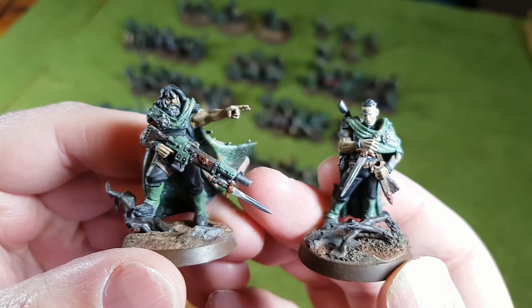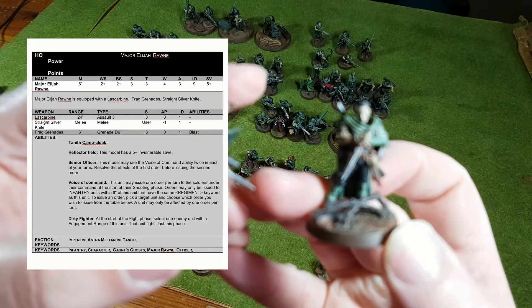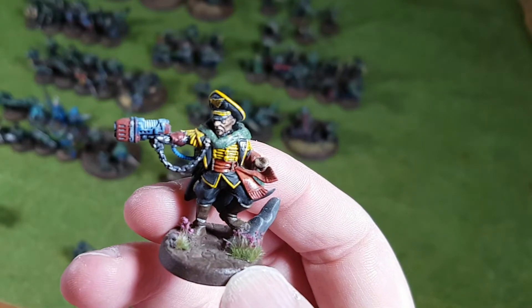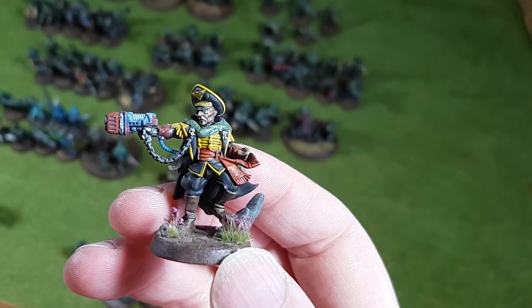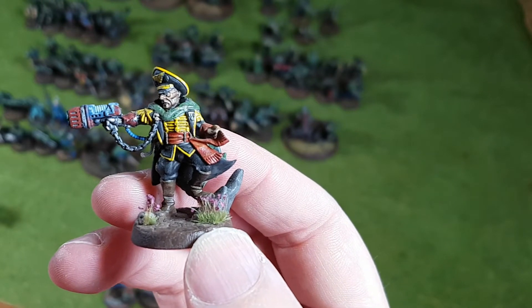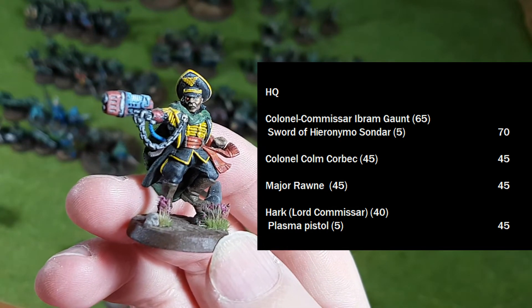Colonels Colum Corbeck and Elim Raun both get character and voice of command as well, but are otherwise not really changed very much and weigh in at 45 points each. Another character for the HQ slot is Commissar Victor Hark, who is run as a Lord Commissar from the Imperial Guard Codex. I've given him a Plasma Pistol, so 40 points plus 5. You can certainly give him a close combat weapon as well — it would be standard issue for a Commissar after all.